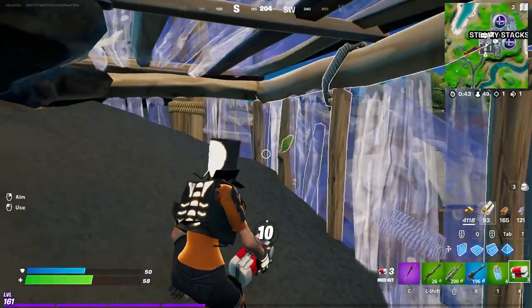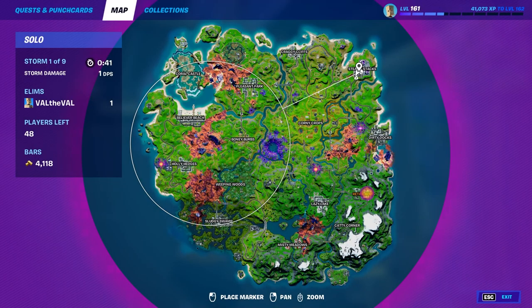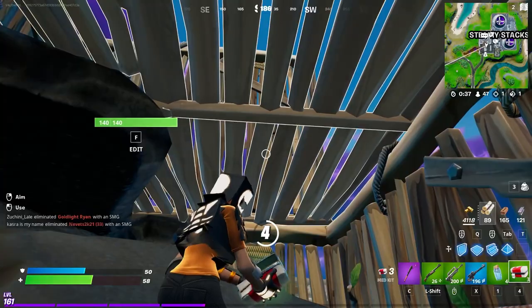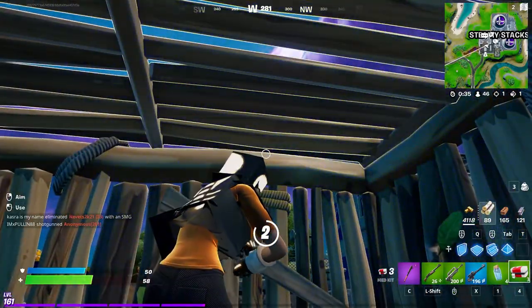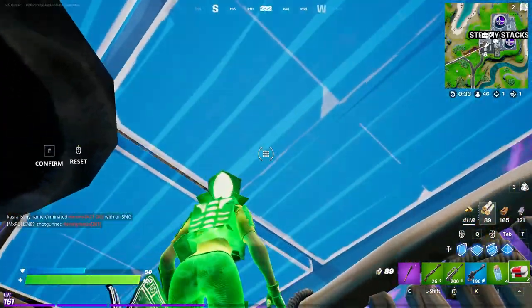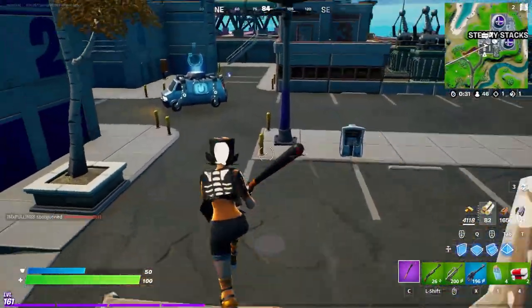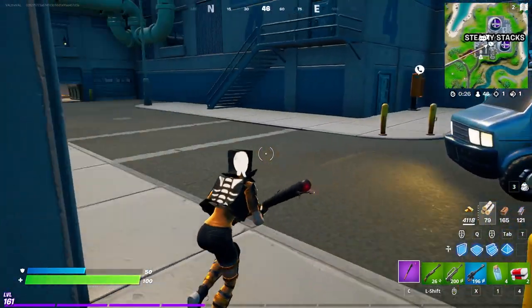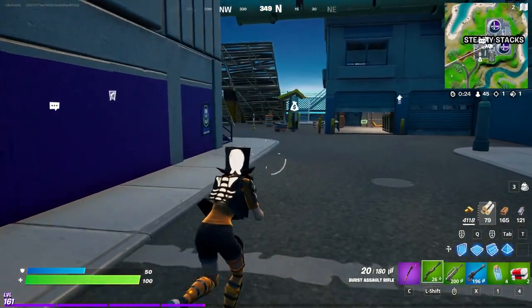Alright, let's box up and heal real quick. I guess we'll rotate — is that NPC that sells the rift still here, I wonder? I'm kind of sad that Steamy's partly destroyed, but at the same time at least the building that I land at is still there. So this is still going to be a pretty viable drop spot for me.